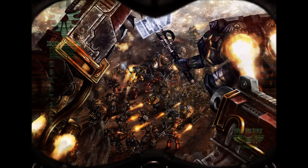Lastly, we have the lascannon: range 48 inches, type heavy 1, strength 9, AP minus 3, damage D6, with no special abilities. So it has strength 9 and an AP of minus 3, keeping in line with the new AP system.